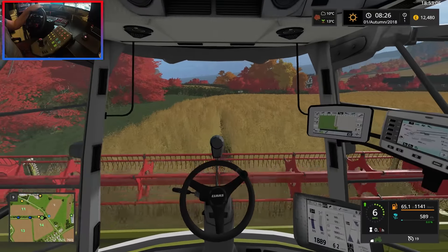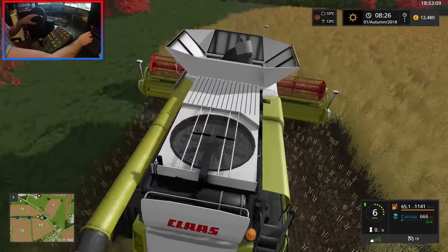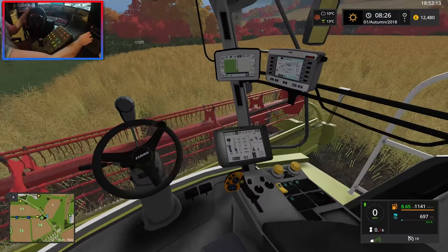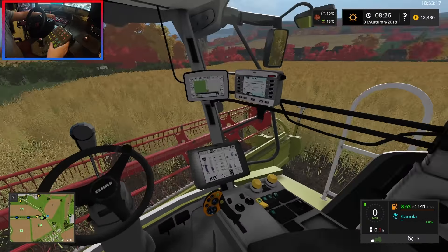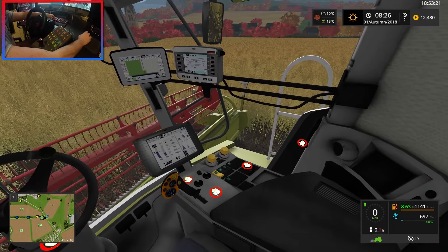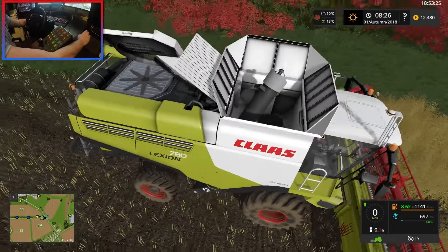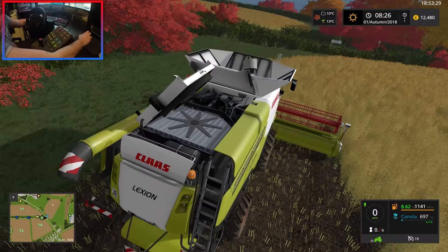The reason I went for this combine is the attention to detail — there's a fan on top that spins. If we go into IC mode we've got loads of little gizmos. Pressing these opens up various things on the combine: there's the fan on show, the engine's on show. It's just pretty cool.